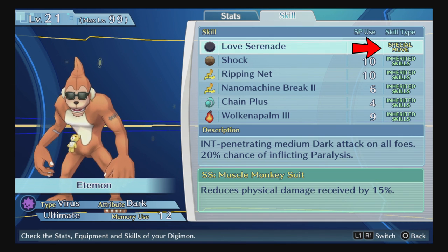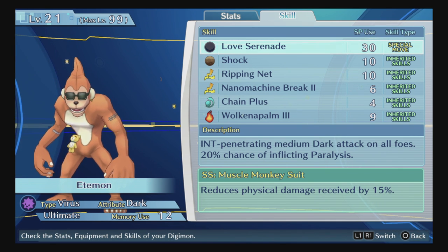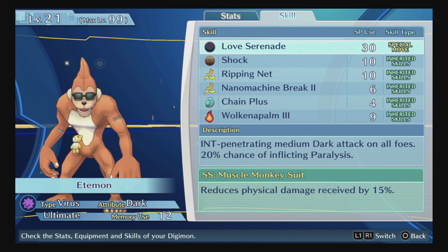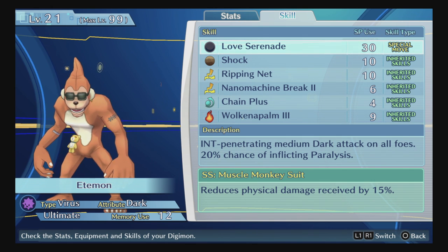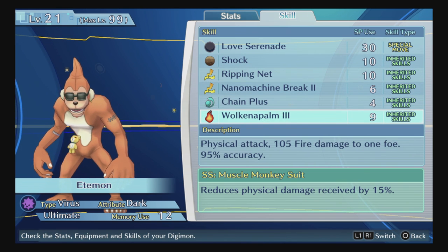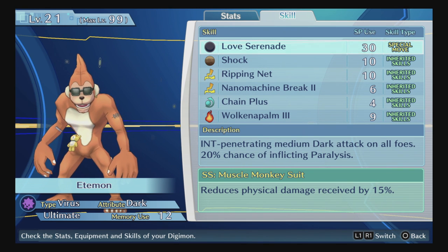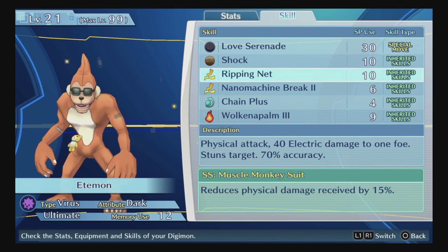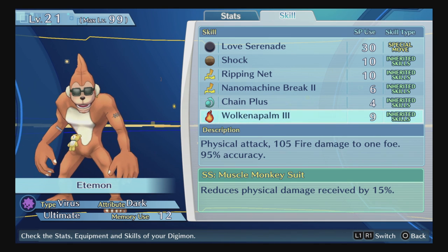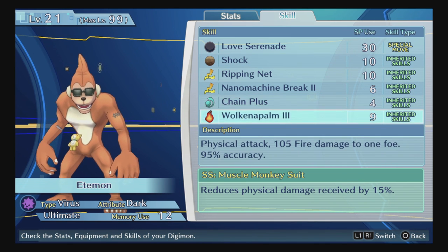Having varied attributes on your team maximizes your damage potential. You'll also see Memory Use — we'll touch on that in the DigiBank section where the layout is easier to see. On this screen you can also view skills. Each Digimon has at least one special skill — some Megas have two. The rest are inherited skills, which can be passed down through Digivolutions, whereas special skills cannot.